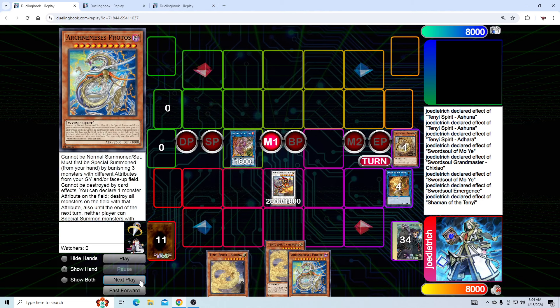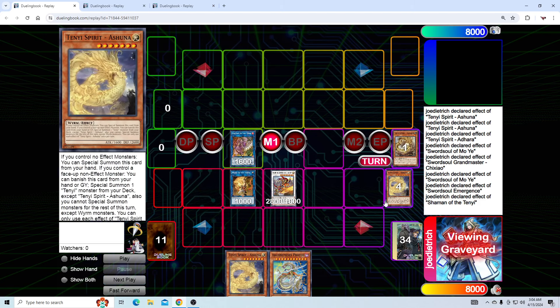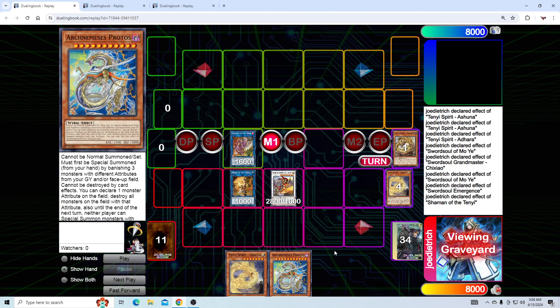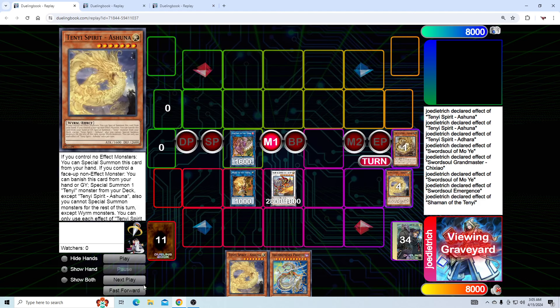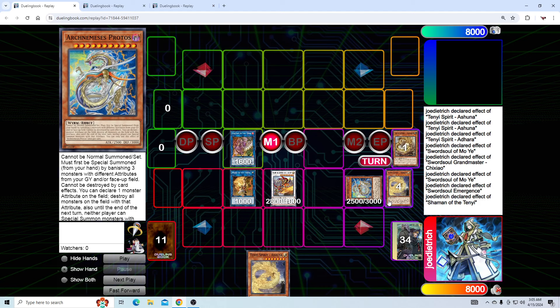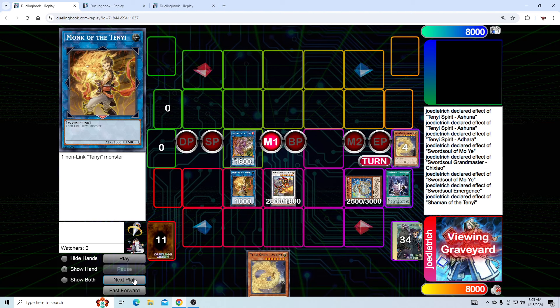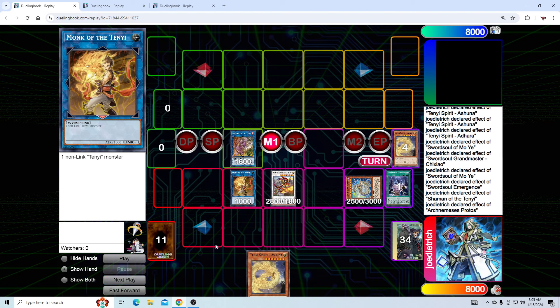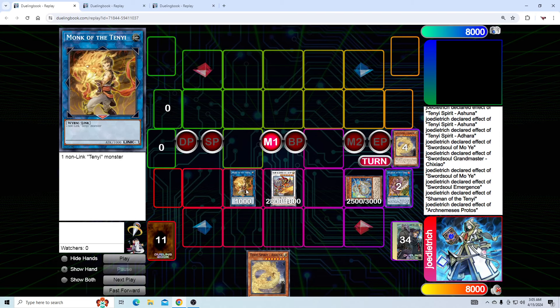Now what we're going to do is link the two Monks into Shaman. Use Shaman's effect, discard the Ashana — it doesn't matter necessarily what you discard here; if you have another card in hand that is a monster that doesn't match any of these attributes in grave, you can discard that instead. We're going to summon Protos because we have three different attribute monsters in grave, and we're going to use Protos' effect calling FIRE. We're going to destroy our Shaman. That's pretty much it for the first combo.